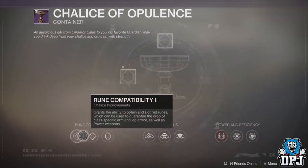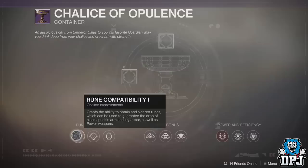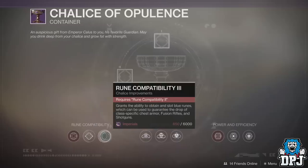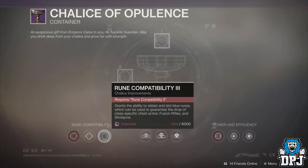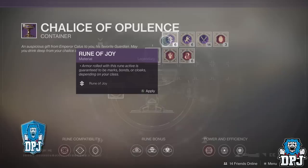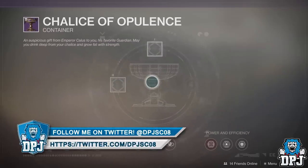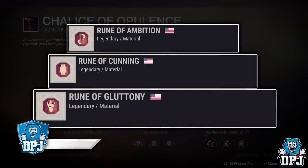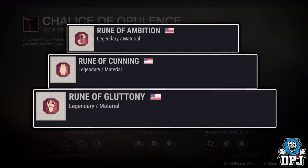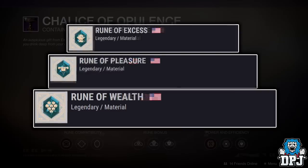Opening the rune compatibility nodes within the Chalice of Opulence allows you to have a chance of getting all the runes listed. Rune compatibility 1 adds red runes into the mix, 2 adds green runes, and 3 adds blue runes. The purple runes are the basic ones. Red runes are Ambition, Conning, and Gluttony. Green runes are Desire, War, and Pride. Blue runes are Access, Pleasure, and Wealth.